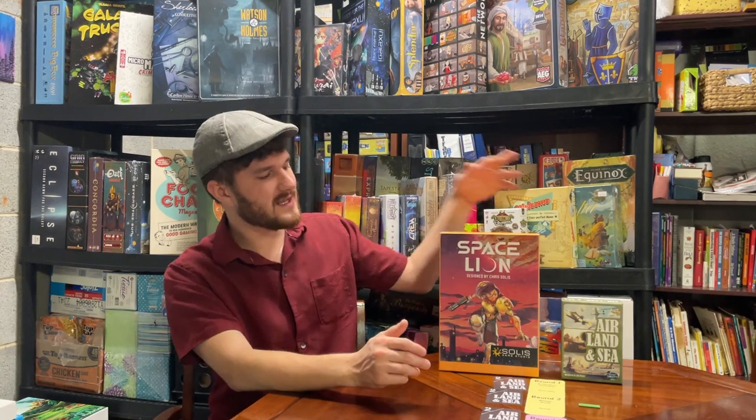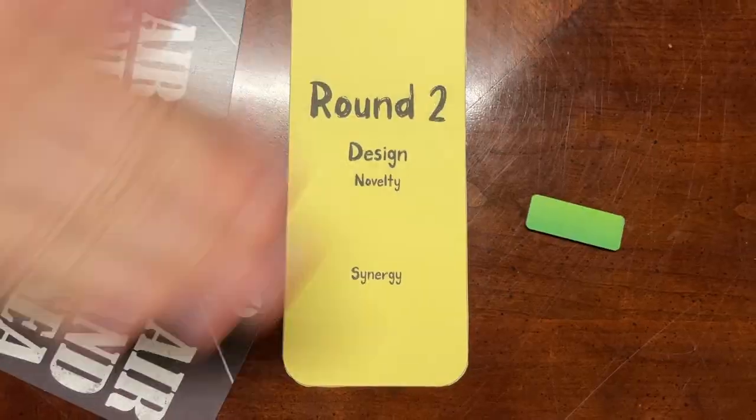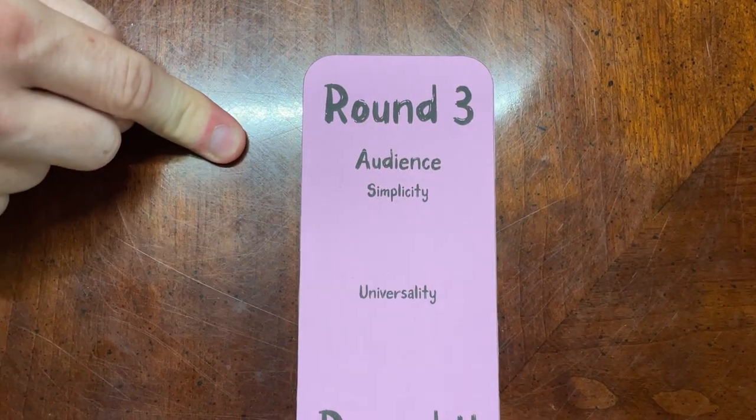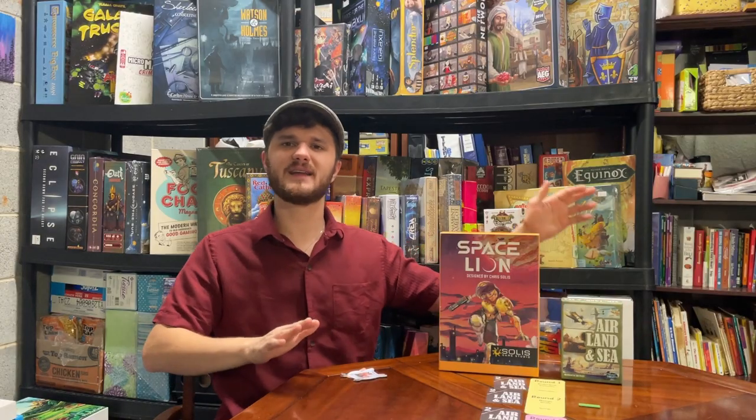Synergy: Space Lion wins. In Space Lion, almost every single card really worked together — there was only about one card that me and the other playtesters thought seemed a little weaker than the others. Whereas in Air Land and Sea, I noticed quite a few cards that were just noticeably better than the rest, which was apparent after just a couple of playthroughs. Round two is a tie.